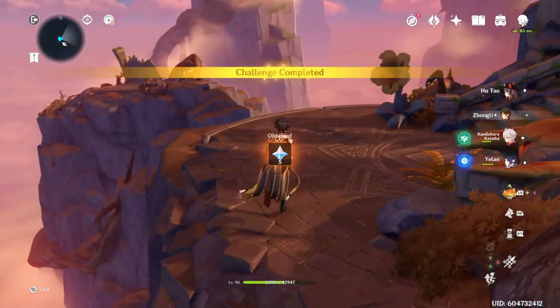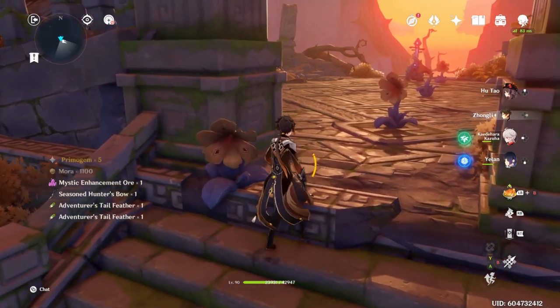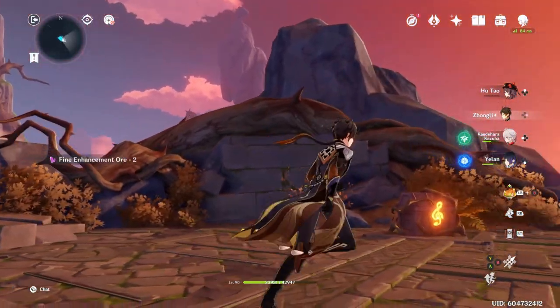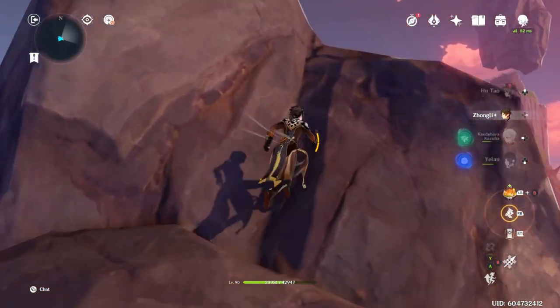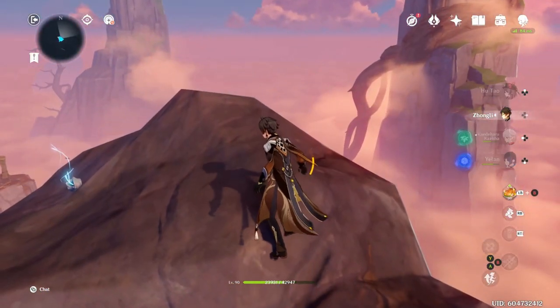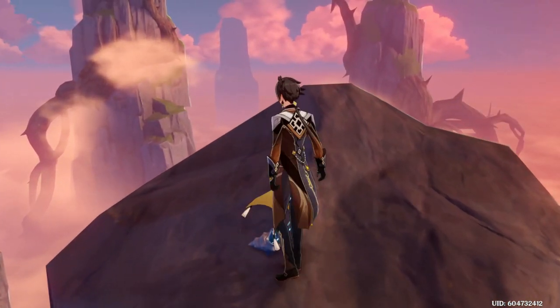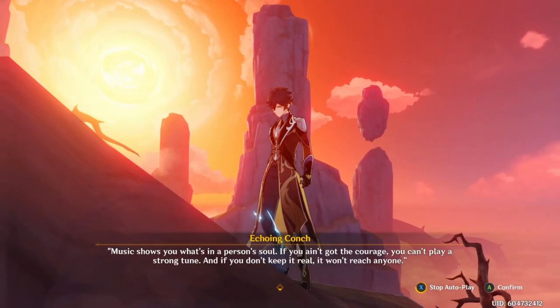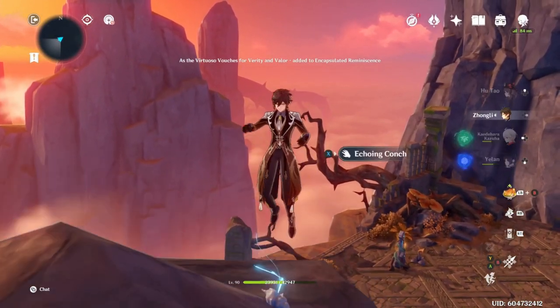I mention this because it's kind of a pain to get on your way back. Once you get up here, this is where the conch is going to be. Head up on top of these rocks - it's really easy to miss this one. Unlike the Kazuha one, this one actually is really easy to miss. You can also get up here by being blown by the horns, but I decided to just jump up here. And voila!